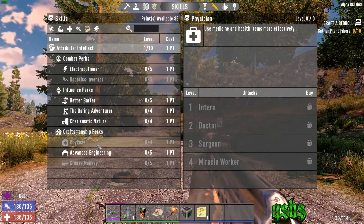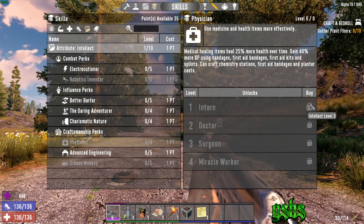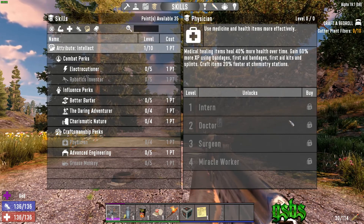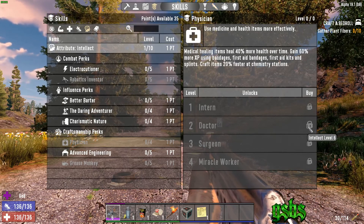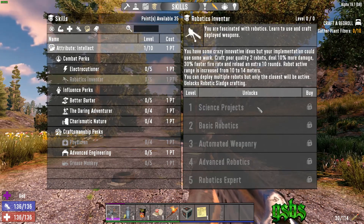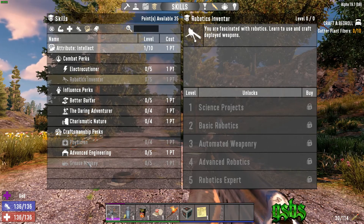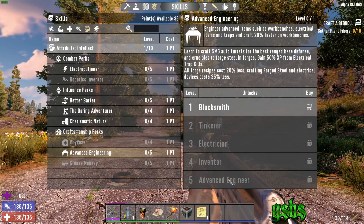Physician level 1 is a great skill to invest in early as well, to be able to craft aloe bandages so you can stop drinking the entire water supply after eating painkillers every time you get a scratch. Getting higher levels is also recommended for mid to late game for that extra XP and healing, however that's a lot of investment as well. You could go for Robotics Inventor, however I haven't really tested it yet and gunpowder is really expensive, so generally I'd probably go for the traps such as the blade trap, although that's going to get expensive over time as well.